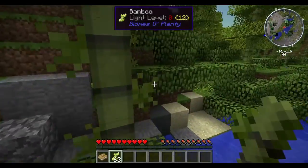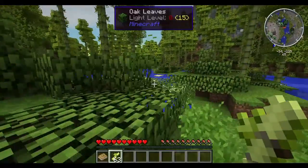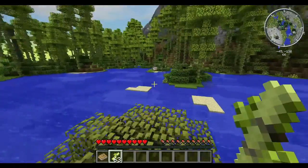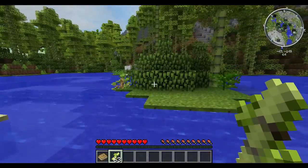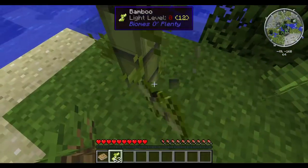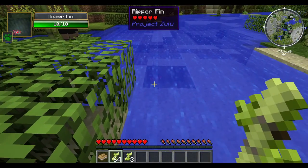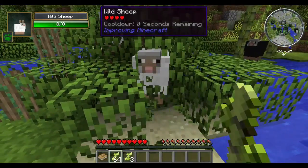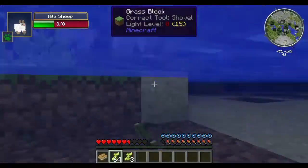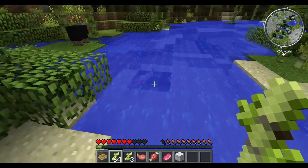I thought it was getting dark already. The mobs are still quite evil in this. Something has been a big update with the animals. We're going to kill them and make a bed immediately when night comes. Got lots of bamboo. Those things attack you! Sheep fight back — that's terrible news.